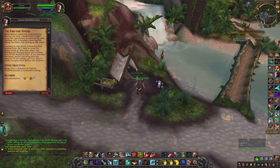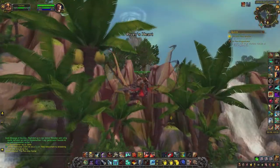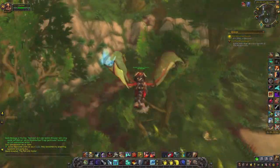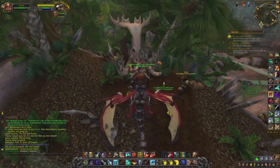You start the quest chain in Sholazar Basin in the very center of the map, and it takes about 40 minutes to finish depending on how fast you do it. First you get sent to kill an animal, then the Frenzyheart tribe takes you as a slave and you do their dirty work, like killing the Sapphire Hive Queen — and now here's a little quiz for you.